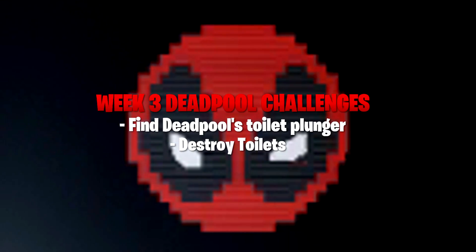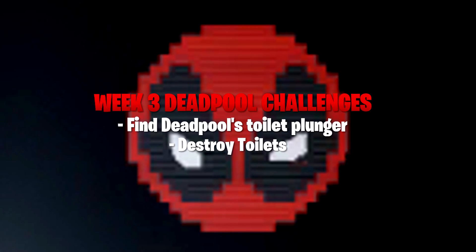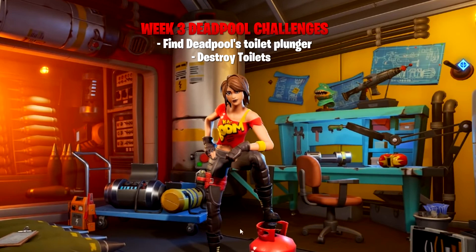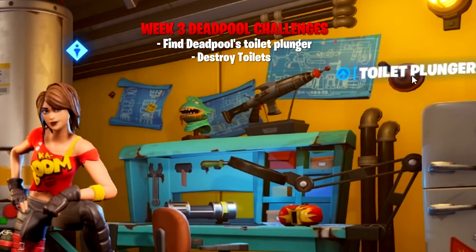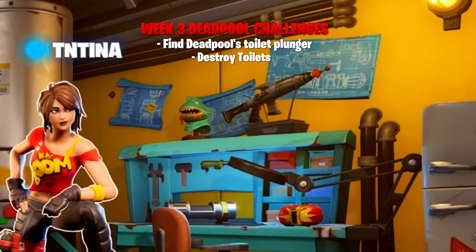I'm quickly going to go over the week 3 challenges if you haven't completed them already. As you can see on screen, if you haven't done them already: find Deadpool's Toilet Plunger and destroy toilets. Finding Deadpool's Toilet Plunger is really simple — you just go into the room and there is the plunger on the wall. Hopefully you've already done this.